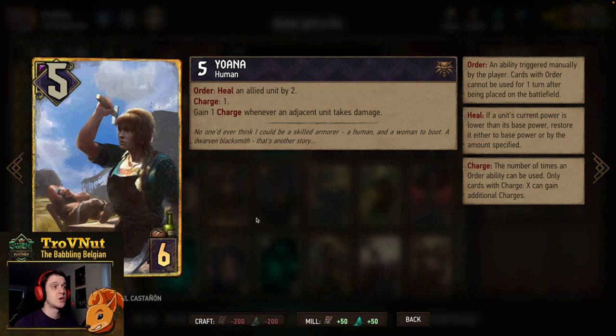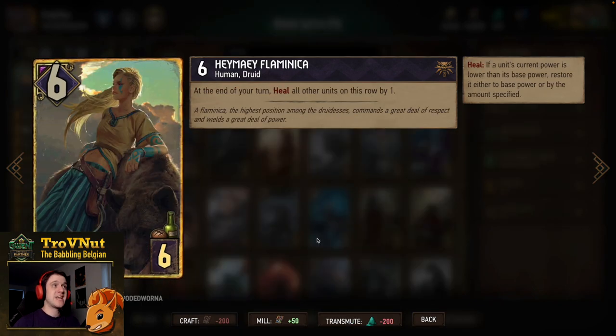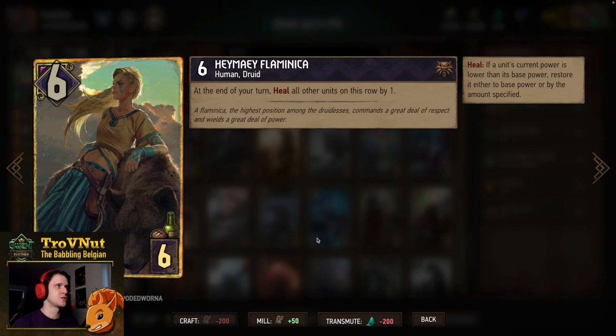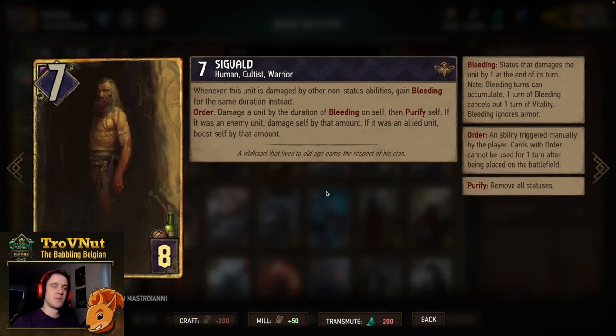Next up we have Heimei Flaminica, performing a similar role to Joanna. Six power for six provisions, and at the end of your turn you heal all units on this row by one — she does that immediately at the end of the turn as well. She can definitely generate some good points for you.